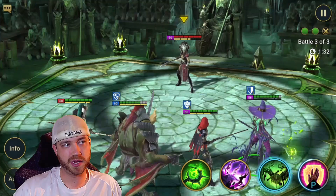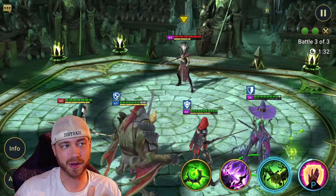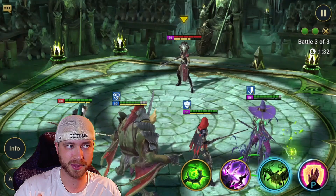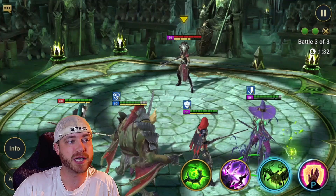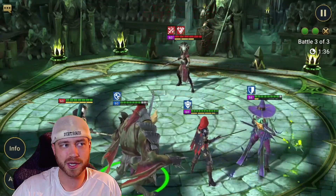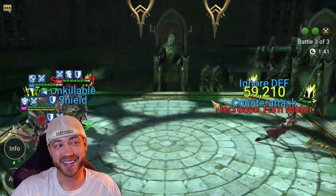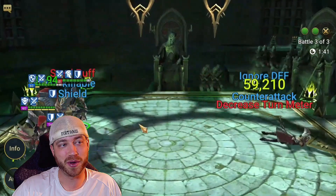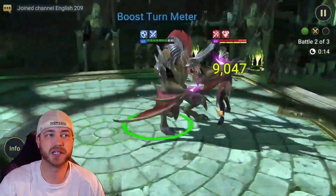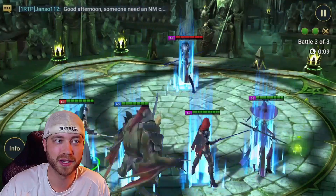Let's get into some PvP matches. Look at Skullcrown — the pain with Skullcrown is if you take her down to a certain amount, she pops up the unkillable buff and just can't die. Most champions can't ignore it unless you have a Rotos or you have a block buff up before that happens, which is kind of hard because most are kitted out with as much attack and damage as possible. But when Basilisk goes here, he's going to do his A1 — he's just going to steal the unkillable buff.